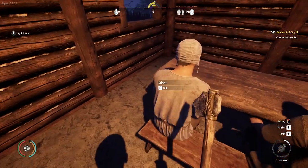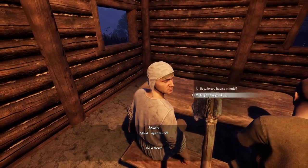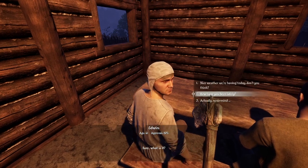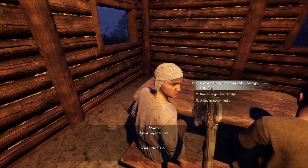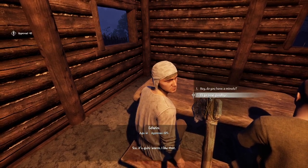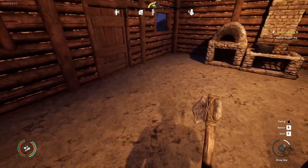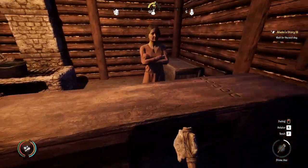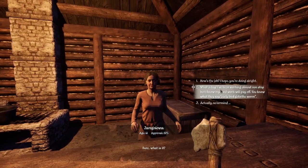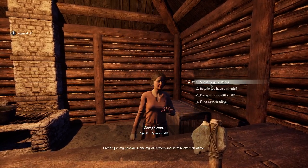Let's do a quick save. You're at 41, you do not feel like talking. How have you been? You're saying no — I'll go with weather then. Boom, it's quite warm — I like that. I'll go now, goodbye. Approval is 60 — hey, do you have a minute? How's the job, hope you're doing all right? 72 — excellent. Show me your wares.